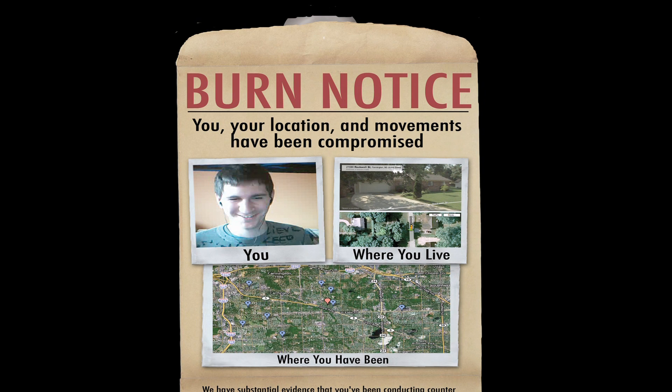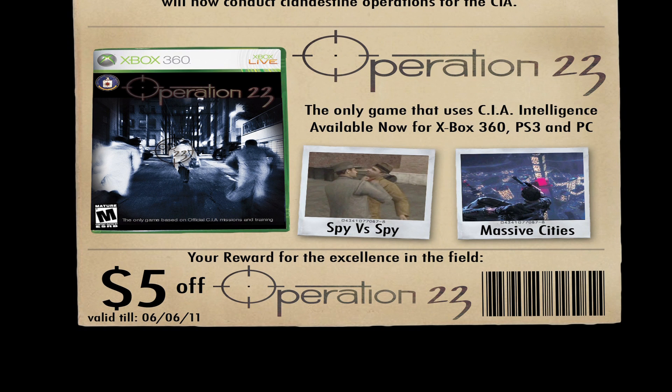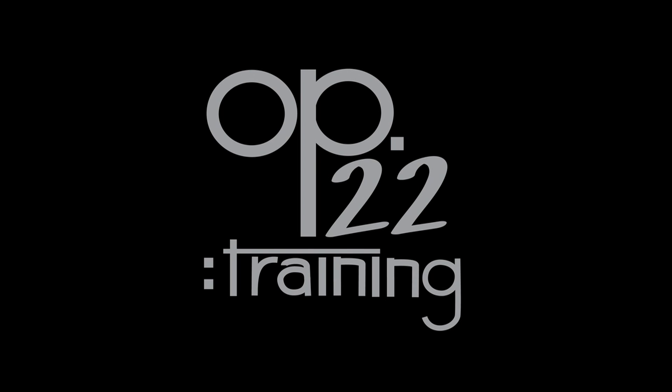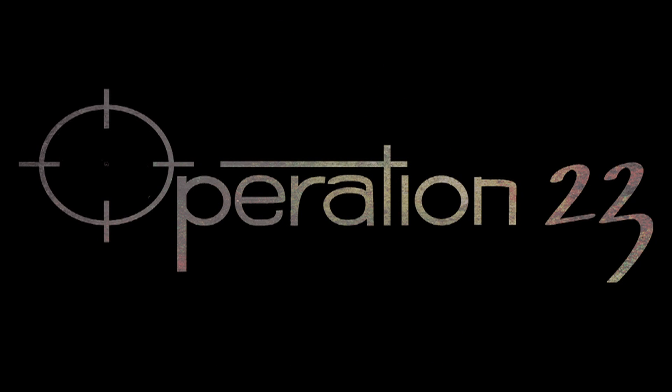The letter states that the CIA has been tracking the player's movements and is impressed with their spy skills, and invites the player to spy for the CIA. Also included in the envelope is a coupon for the CIA's console game, Operation 23. With more inside knowledge of the Operation 23 storyline, players will be more invested and more interested in continuing the game on their Xbox 360 or PlayStation 3.